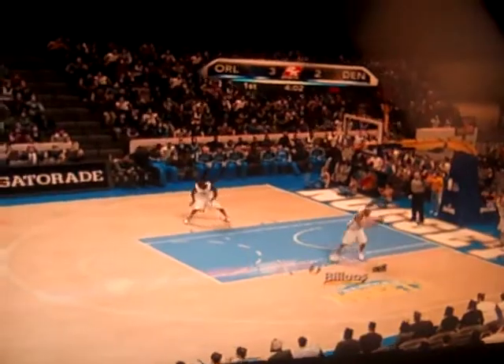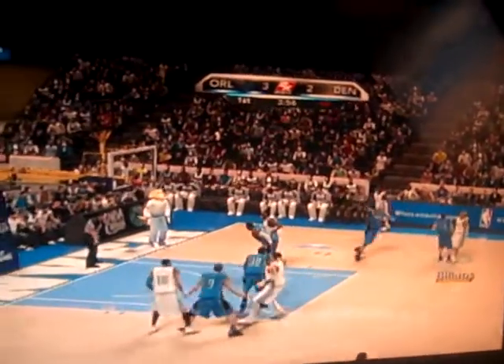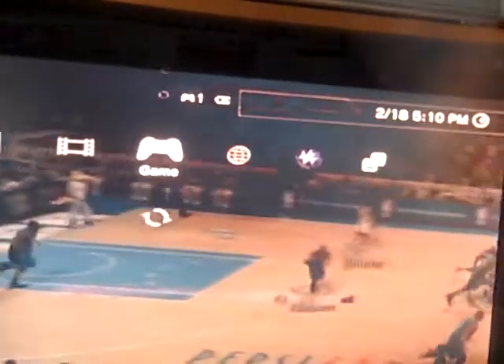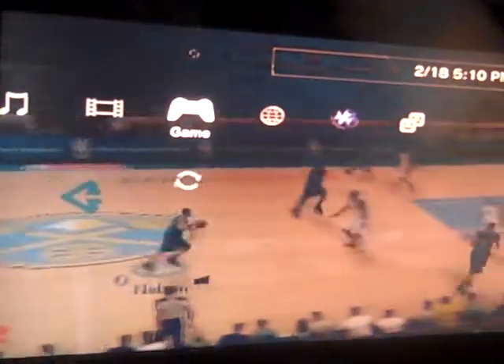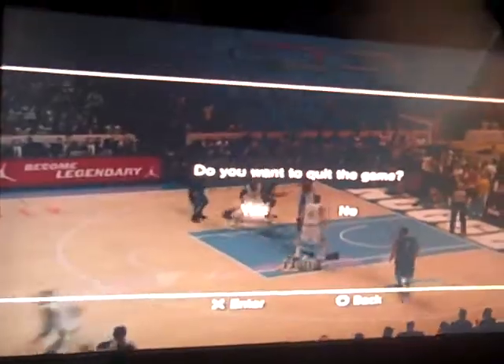Turnover by the Magic. Here is Billups. So yeah, this is NBA 2K10. Howard grabs the board. That was not a good shot — you need to be patient, move the ball, move the defense, find someone for an open shot. So next I will show you MX vs. ATV Reflex.